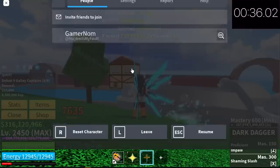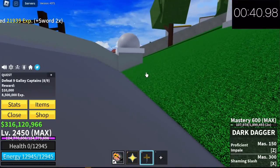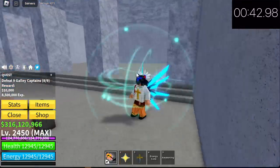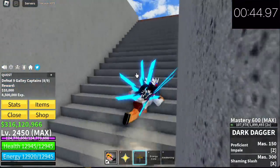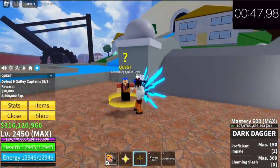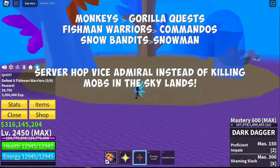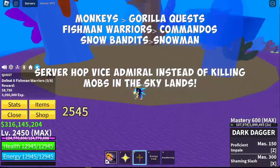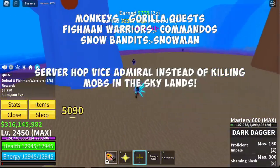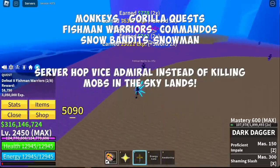After that — just eight kills — we're gonna reset because we will spawn near the quest giver. The timer is 47 seconds; I think this will reach even 50 to 60 seconds if you defeated nine. More examples: monkey quest is better than gorilla quest; fishman warriors compared to commandos; snow bandits compared to snowman. Also, server hopping with the Vice Admiral instead of killing mobs in the skylands.